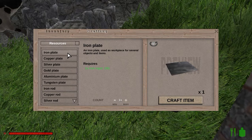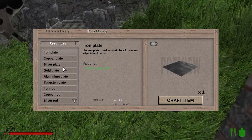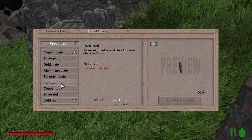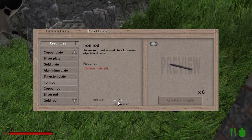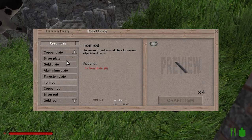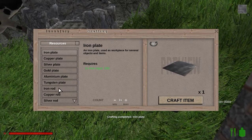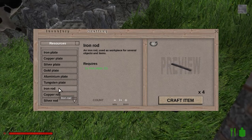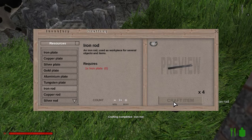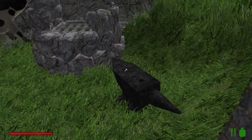Iron rods — let's make sure we make the rods. Right there, we need four. We need one iron plate. Now, did that make four? Yes it did.